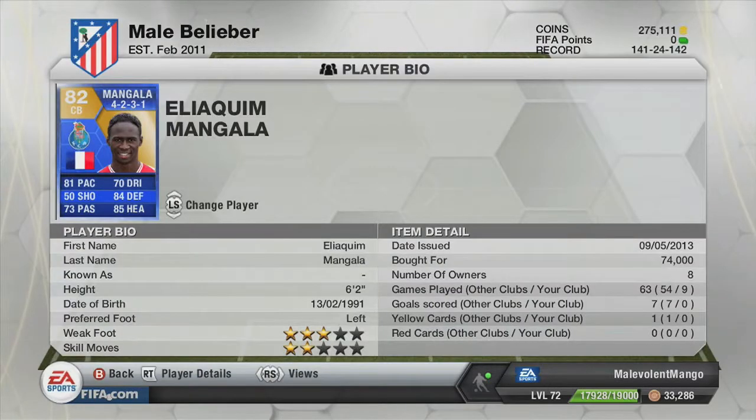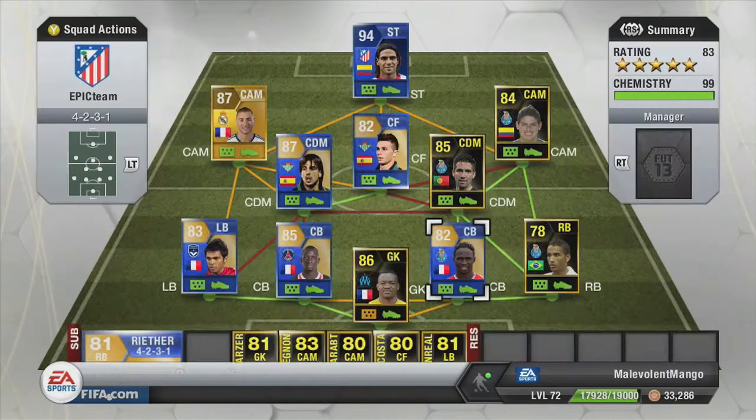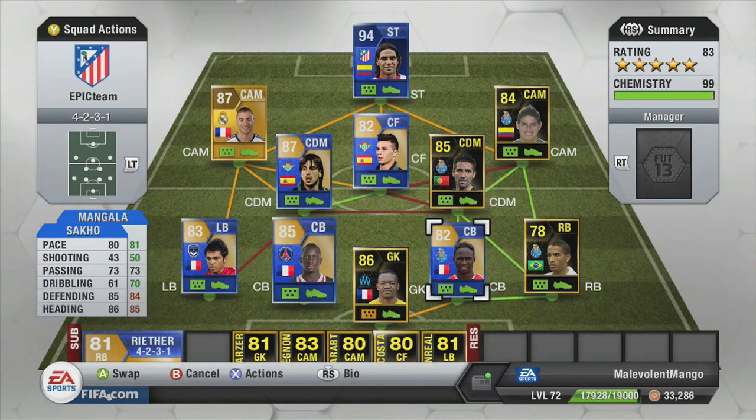Two centre backs — both absolute monsters. Let's just compare them. Mangala: 81 pace, 50 shooting, 73 passing, 70 dribbling, 84 defending, 85 heading. And Saka: 80 pace, 73 passing — the same passing — decent heading and decent defending. So I've got a pretty solid defensive pairing.